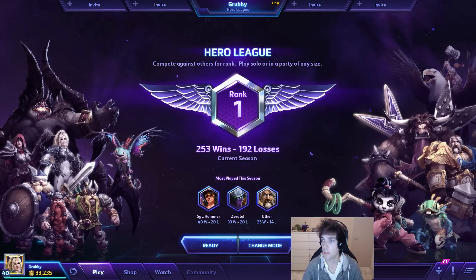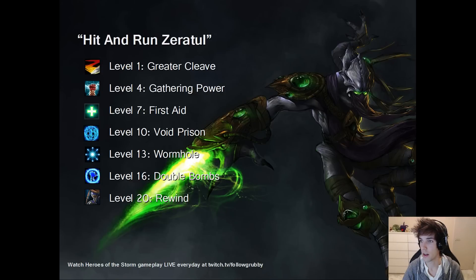Let me show one of the two serious builds: Hit and Run Zeratul. I take this build when I've deduced that the opponents have a threatening team that may not necessarily be able to lock me down, stun me many times, or burst damage and kill me even if I reveal myself for one second.